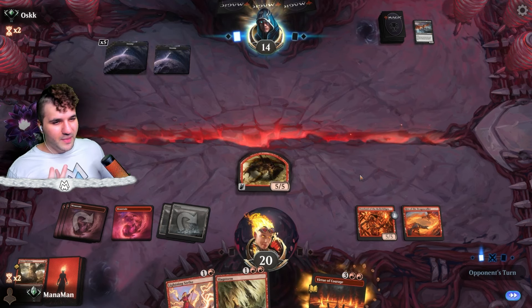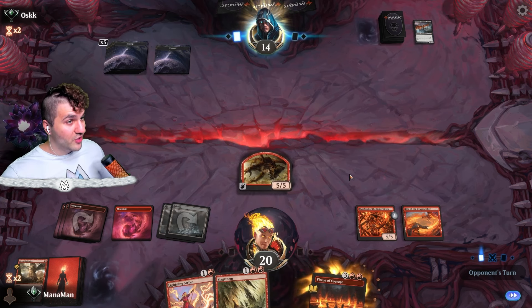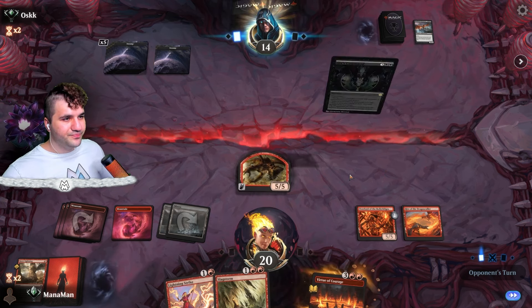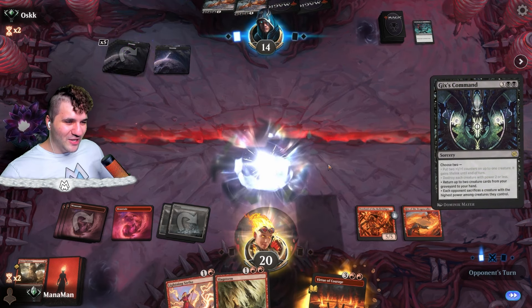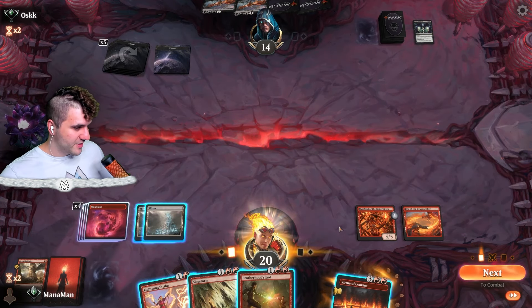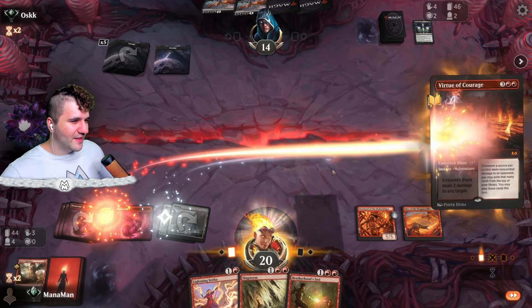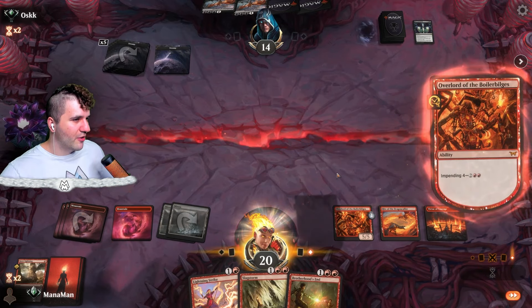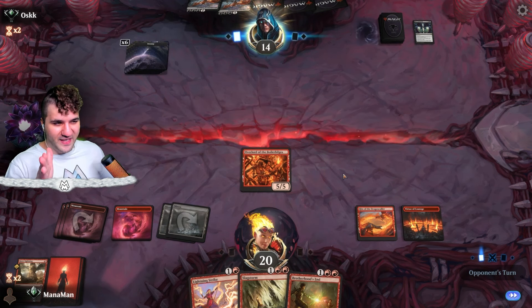Come on — the things we can do with this is insane. Slagstorm could be a little bit better than Brotherhood's End just because you can hit their face. They ganked my dragon — that's okay, we've got some more. There's Brotherhood's End, speak of the devil. I think I'm gonna go for the Virtue of Courage — I don't think I really need to do anything else. Now the Overlord comes out, we can take the Overlord and hit the face, and do the impulse stuff with Virtue of Courage.